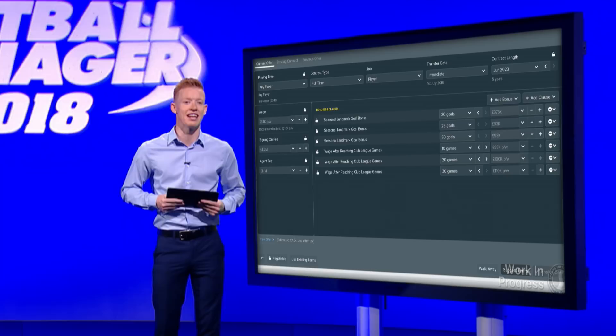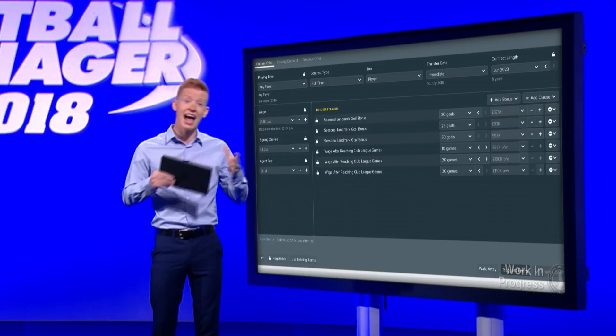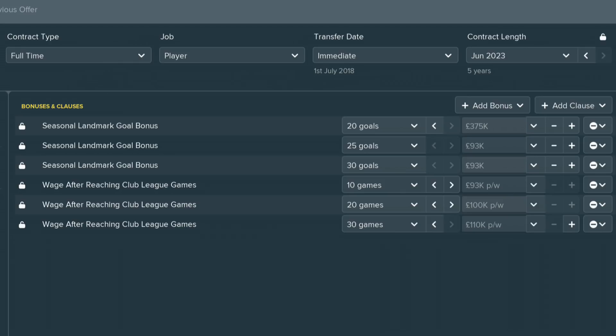There are a couple of new additions in FM18 surrounding minimum fee release clauses, which are rapidly becoming one of the most used contract clauses in world football. You can now set an expiry date on a minimum fee release clause, and you can also include separate minimum fee release clauses for foreign and domestic clubs as part of the same contract offer. You can now have multiple types of the same clause in a contract — want to specify salary changes for players after both 15 matches and 30? That's not a problem in FM18. These clauses are available for appearances and goal bonuses, and you can also have multiple clauses in transfer offers.